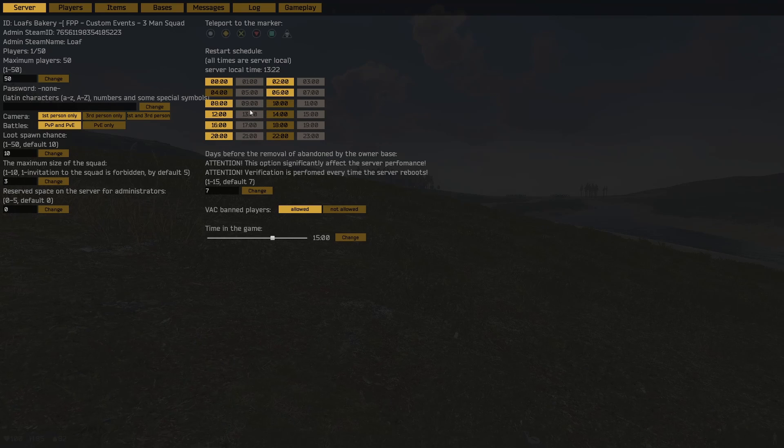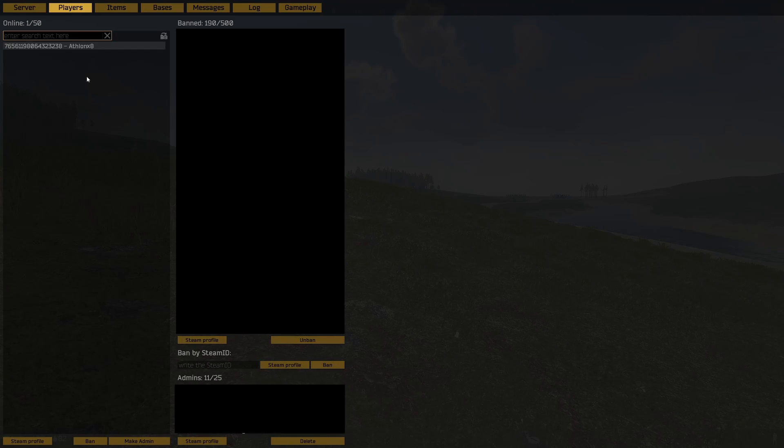There is a restart schedule where we can set the scheduled restart time for the server, and the number of days it takes before your base gets deleted if you don't log on — which in this case is 7 days. Next is the players tab. On the right side are banned players, down here are admins, and we can ban players by Steam ID or by clicking on their name and banning them that way. I'm not going to show you the number of banned players or who the admins are.